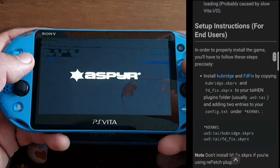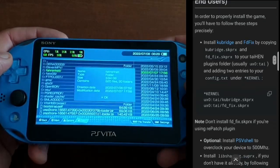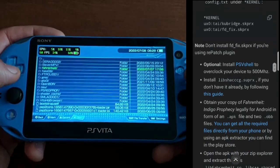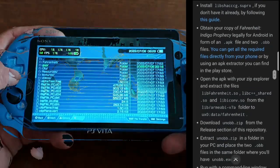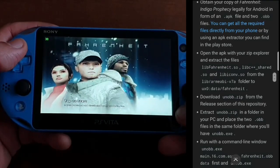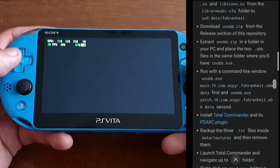Fahrenheit Vita is a port of the Android version of the game to the PS Vita. The game size is about 4 GB and it works by loading the official Android ARMv7 executable in memory. If you want to make it run, you can find the official GitHub release page with detailed step-by-step setup instructions linked below. It is a bit more intricate than other Android ports like San Andreas or Max Payne.